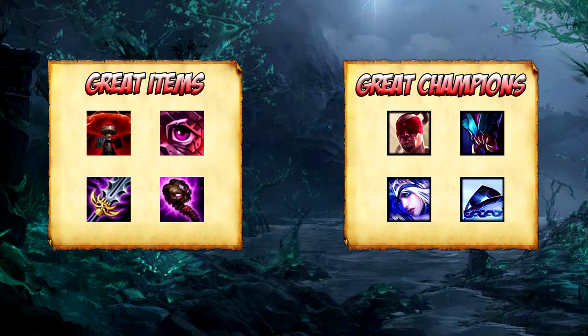A few good items to get against Evelynn, starting off with a control ward. This is probably the best counter to Evelynn throughout the entire game. It will give vision over her if she walks past it whilst invisible, so this can avoid both ganks and flanks from Evelynn.